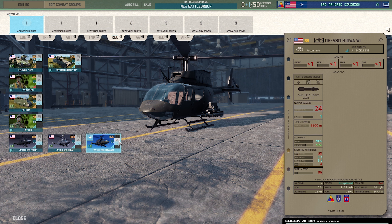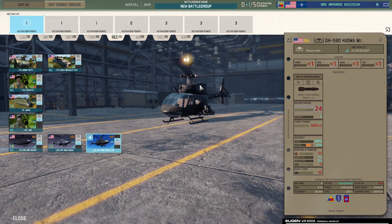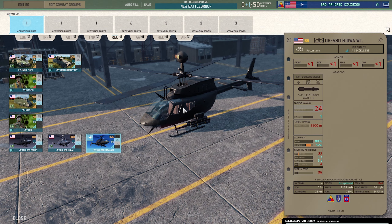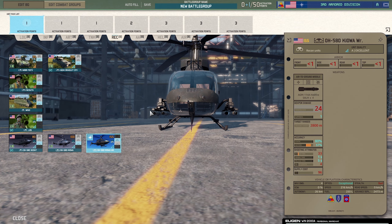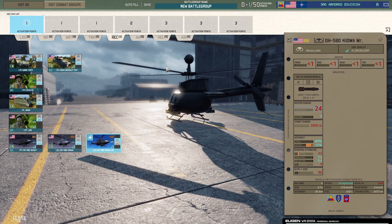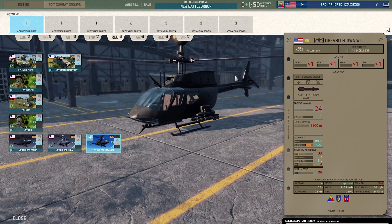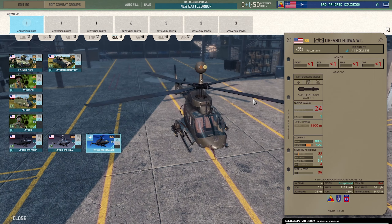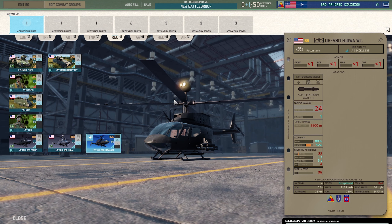Then the OH-58D Kiowa Warrior with Hellfire missiles — 24 penetration, really good bit of kit. Bumped up to level two, 80 percent accuracy static, 57 percent on motion. Really good, only issue is there are only four rockets which is frustrating. Eight would be a little bit better but given the size of the helicopter you can only carry four. It's really fast so you can get it back to resupply quite quickly. Only thing is it's quite easy to take out in the sky — once engaged by AA you've got very little chance of getting away.